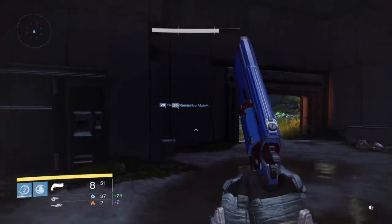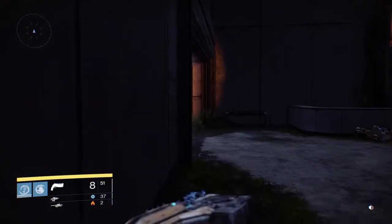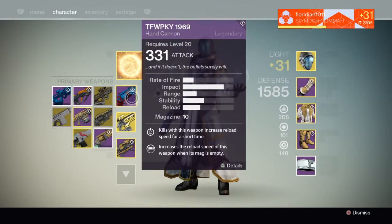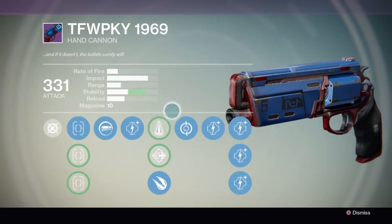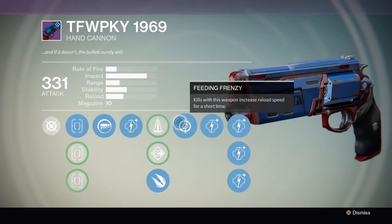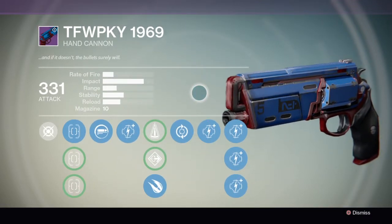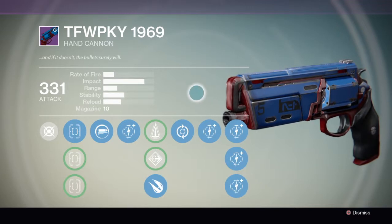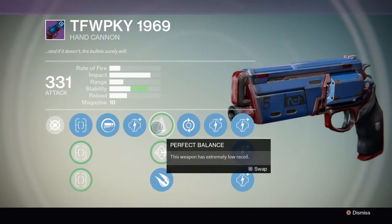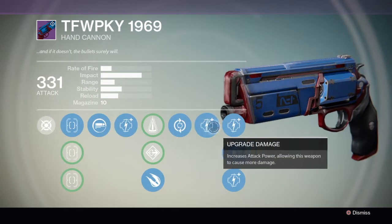Would I recommend this as a beginning hand cannon? Absolutely. The hand cannon itself is not bad — over 500 when it's maxed out, and that is a not bad hand cannon. You can actually get some pretty decent rolls on it, just a matter of are you going to pick it up or are you going to buy it. Anyway guys, that is it, just showing off the TFWPKY 1969. These are the perks that I got right here on mine. If you guys like the video, please hit the like button down there, and if you're not subscribed and you want to see more weapons that I maxed out, go ahead and subscribe and I will see you on the next one.